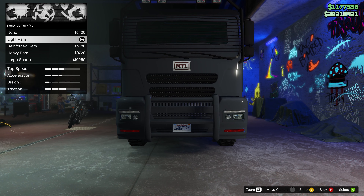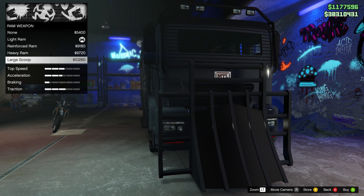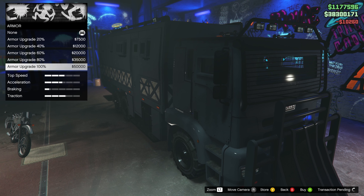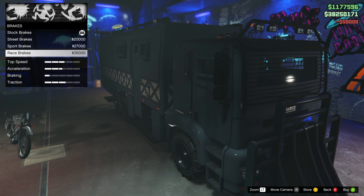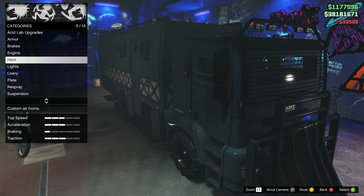So we have none, the light ram, the reinforced ram, heavy ram, and large scoop. We're going to go 100% armor on this thing. Brakes — we're going to go race brakes, because why not? Engine — level 4.